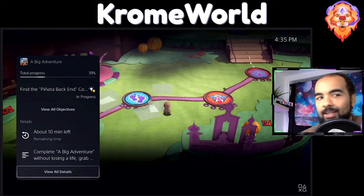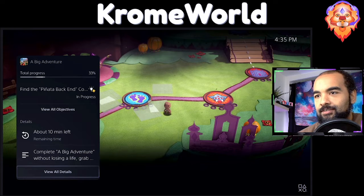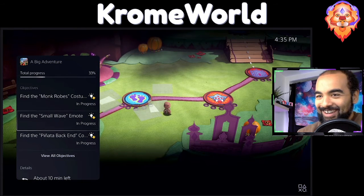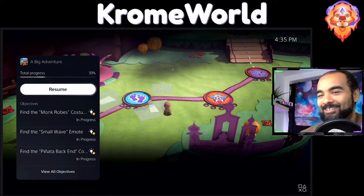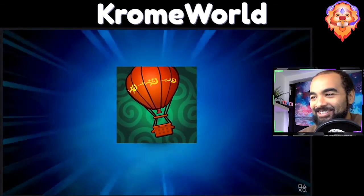Here I can see more information including key objectives I haven't met — gotta get those trophies. This is PlayStation 5's personalized playtime estimate, giving me an idea of how long it will take me to complete this activity. Seems a little excessive. Do I need a playtime estimate for a specific trophy? I don't know, but that's interesting — that's cool.